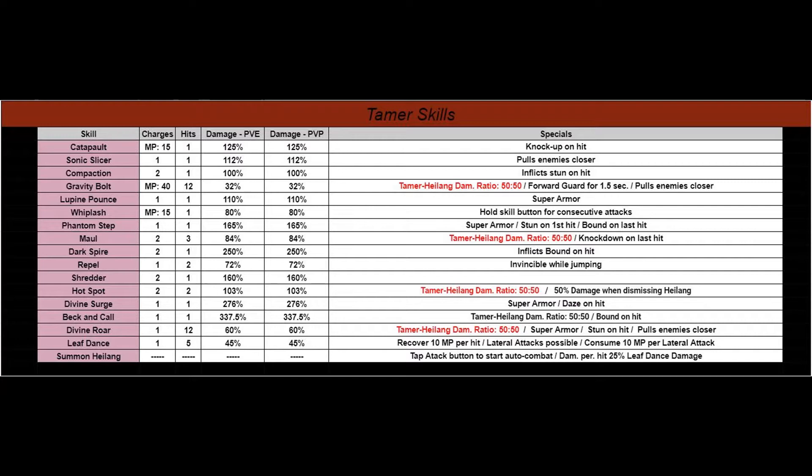I highlighted the red text to show that if you use these skills, the damage you're doing will match Heilang's damage as well — it's a 50-50 ratio. I imagine it's whatever you're hitting something at is what he's hitting something at. I'm not quite clear on the gender of your cat mount, but this is all of her skills.